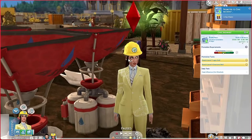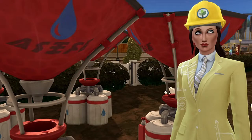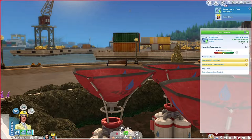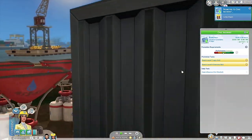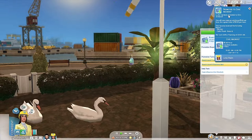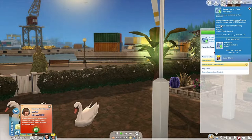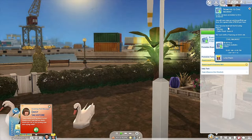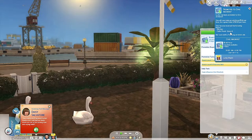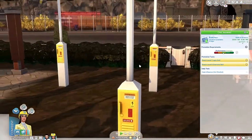She got another promotion! What is this outfit? I just look at her face - she's like 'What am I wearing?' I don't know, it brings out her beautiful blue eyes! She got promoted to civic archivist. She'll now make an additional 66 Simoleons per hour for a grand total of 290 per hour. She also received a bonus - 1,200 Simoleons and a solar panel. Her next shift is Thursday.